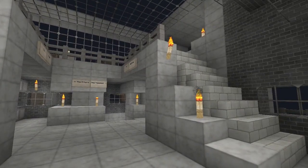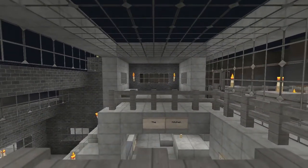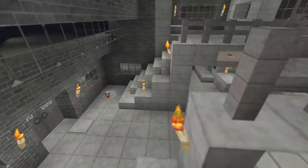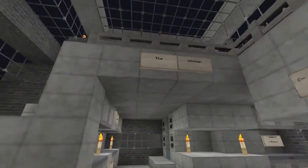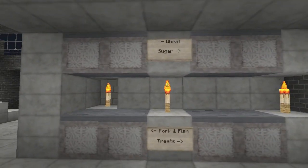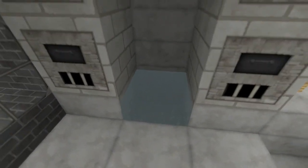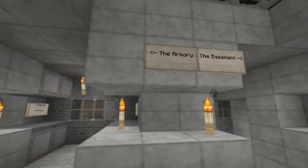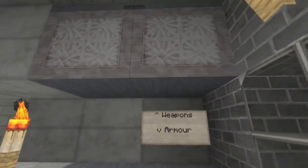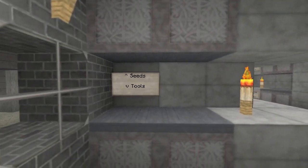When you first come in there are two stairways — the right one takes you up to my bedroom, which is kind of boring right now. The other side takes you to what will be my library slash study. Back here we have the kitchen, where I store all of my food — lots of pork, lots of bacon, got some ovens and a sink. Right back here is the armory — I have weapons up here and armor down here, though I don't have any yet because I just made this house a few days ago.